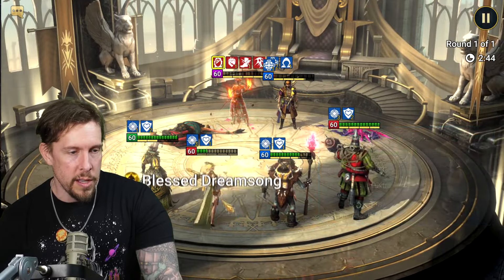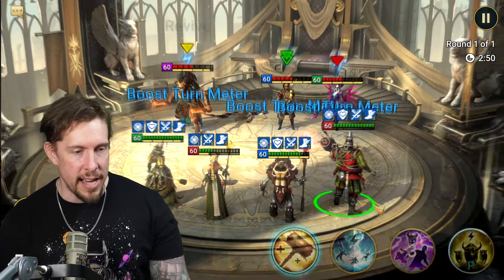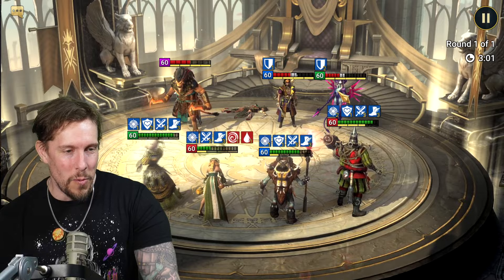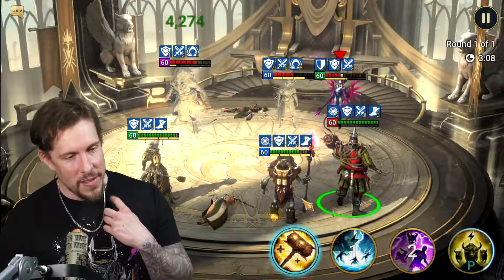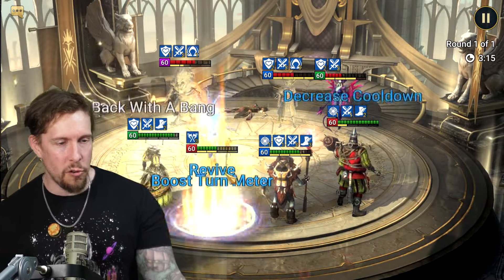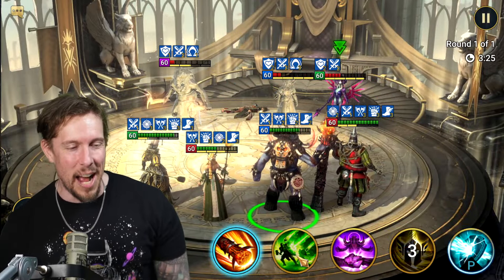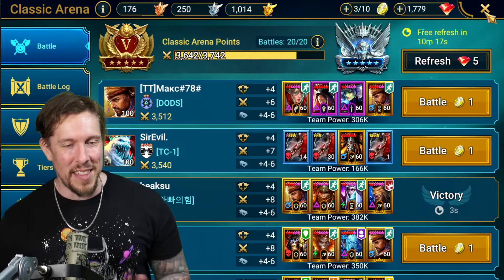Duchess is down but she'll be up soon. That AOE he just cast — all those burns. A bit redundant having Estrid and Gizmack on the same team but hey. She's about two turns from reviving anyway. Let's Kaboom — boom! I think you get the point. He is so fun, what a fun champion.